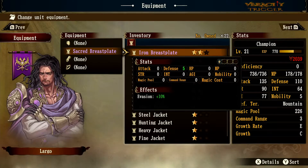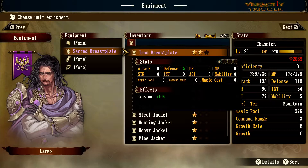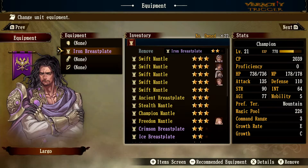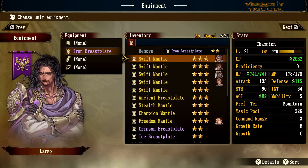The Iron Breastplate doesn't give an elemental orb, but instead of three percent evasion it gives ten percent evasion. This is probably the best of the purple-tier breastplates overall. That said, if you're fighting lots of dark elemental enemies you'd want the black orb, or the Sacred Breastplate against angels. If you don't want to micromanage, just put on the Iron Breastplate.